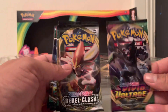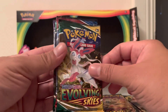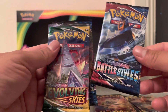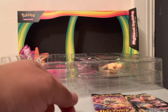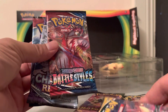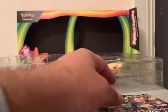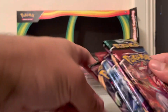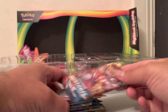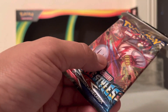We've got a Vivid Voltage, a Chilling Reign, another Vivid Voltage, Evolving Skies, Battle Styles, Evolving Skies, Chilling Reign, and Battle Styles. Let's mix it up - put the Evolving Skies here, Chilling Reign in the middle, Vivid Voltage, Battle Styles, then we'll do Vivid Voltage and then Chilling Clash.